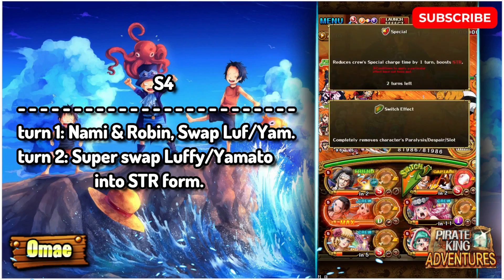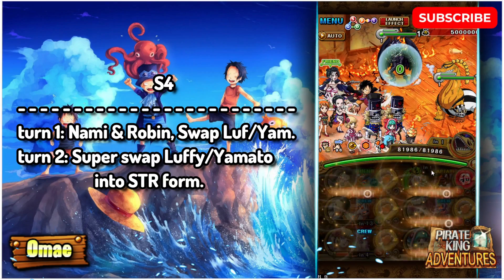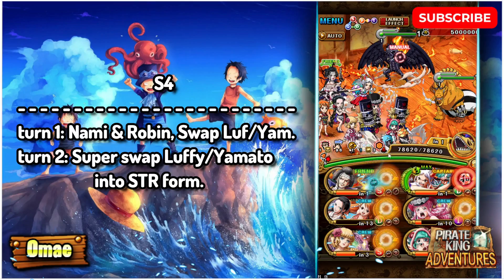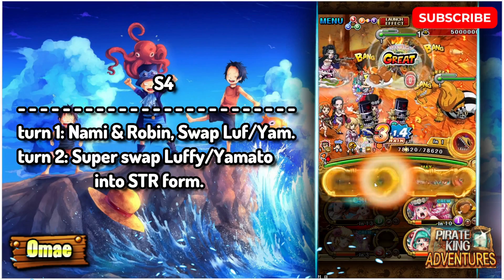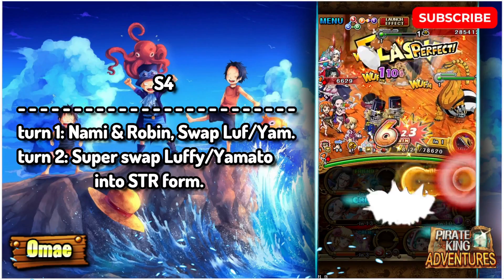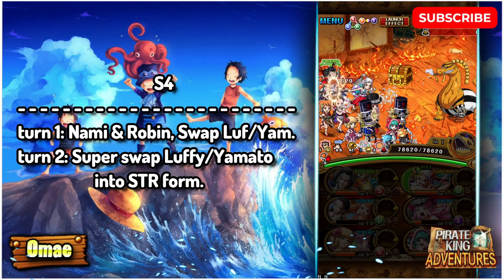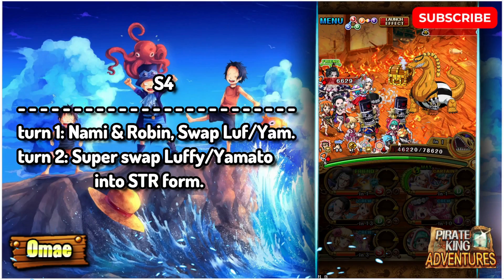You can swap your Luffy and Yamato into their dex form, and at this point they should have their super swap fully ready for the next turn where we will go into their string form with their super swap ability. From there just tap on all the units — make sure you tap on Izo before your Stasi and Luffy and Yamato. Izo does have the barrier penetration, which means he's gonna go through King's barrier.